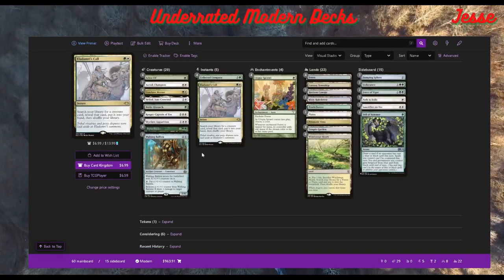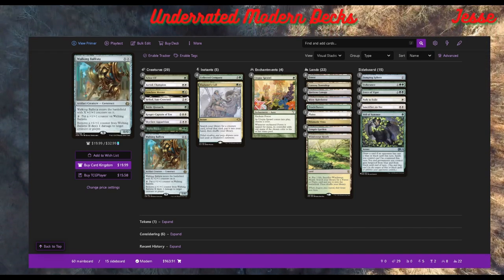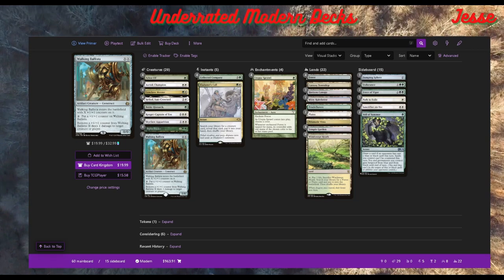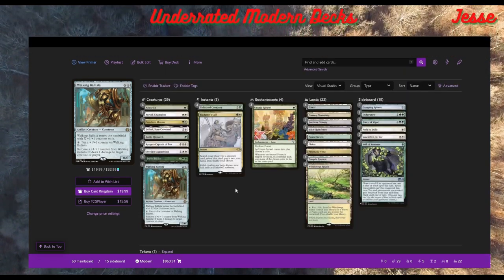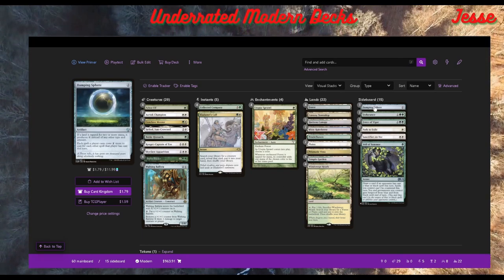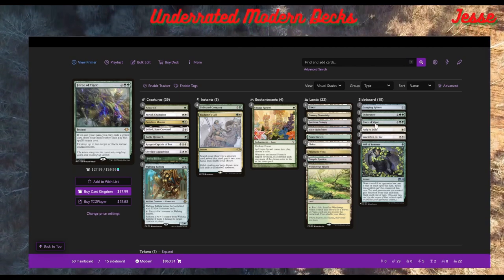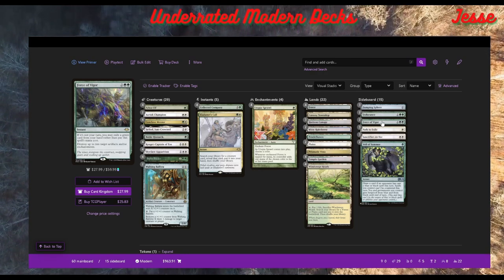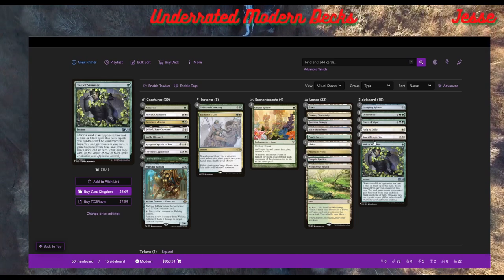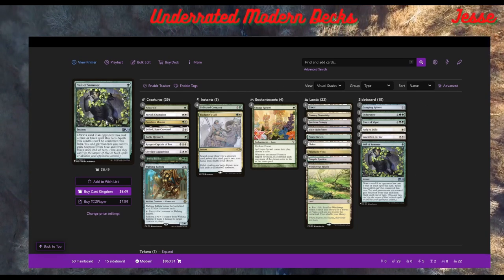The reason people aren't playing it as much is nobody wants to play it on MTGO, and typically people look there to figure out where the meta is going. So you don't see it on MTGO and think it's not worth looking at — but in paper it definitely is. For the sideboard: Daphne and Spear for Tron, Endurance for graveyard hate, Force of Vigor for Hammertime and Amulet, Path as good removal, and Sanctifier — which you can even play main board. Veils are for control matchups.